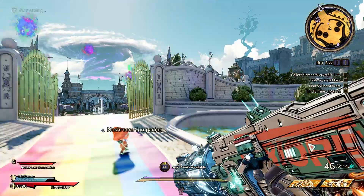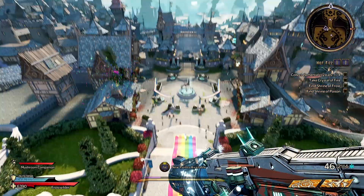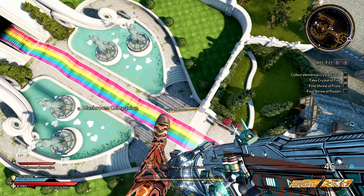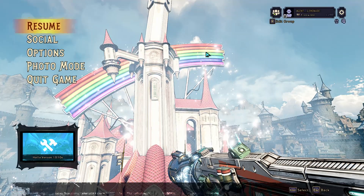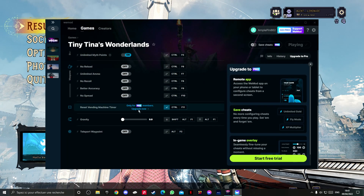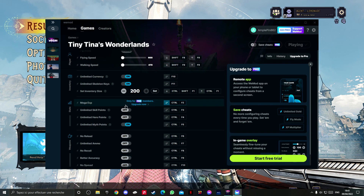Super jump is also available. That's pretty much it for the mods. Just go into a lobby, host a session, turn on all these features to give your friends points and other benefits.